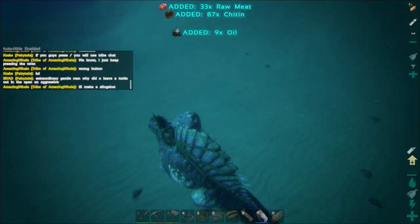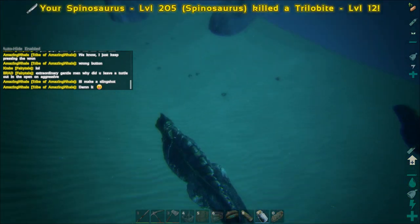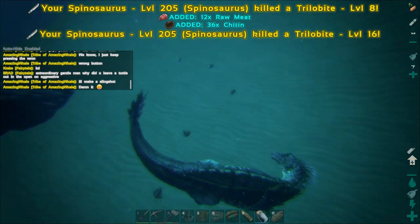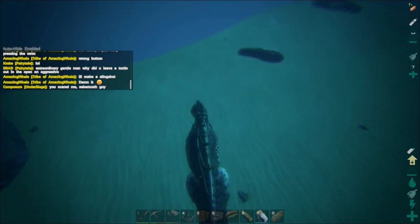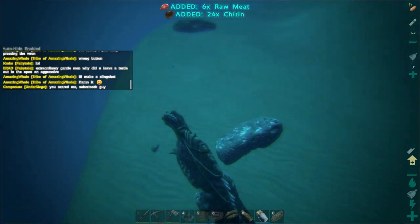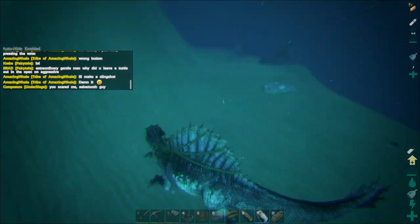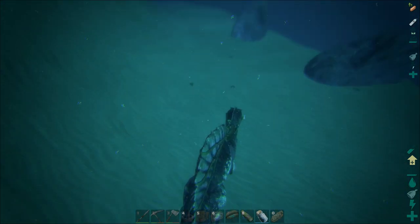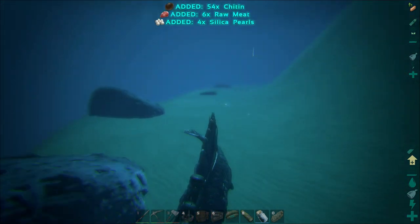It just makes it a lot easier. And where our main base is, this is actually really close, so I don't have to travel very far. On a Spino you have pretty much unlimited stamina, so you can just go down here for a long period of time. One thing to keep in mind: keep a lookout on your oxygen. You don't want it dropping too low and drowning - I think that's more embarrassing than dying any other way.